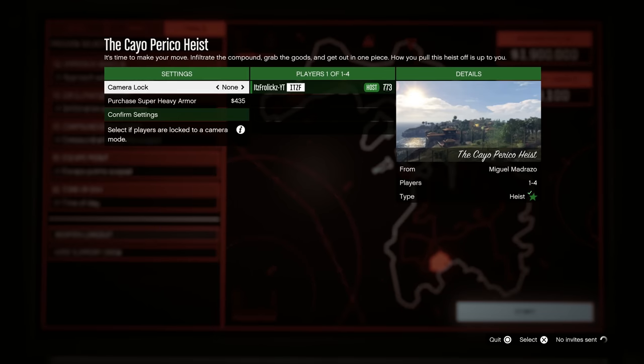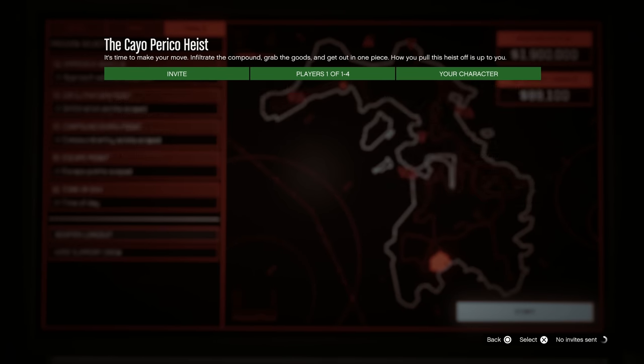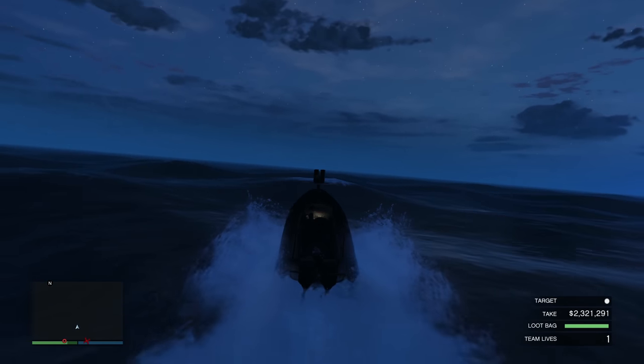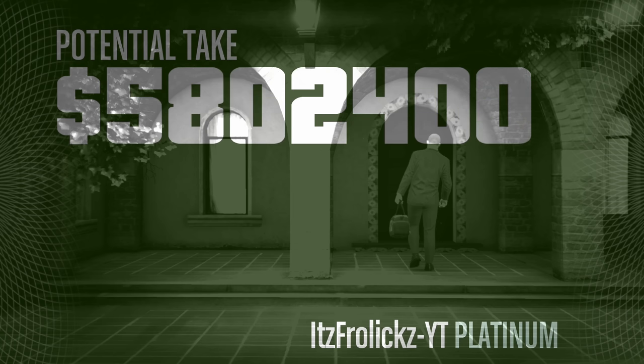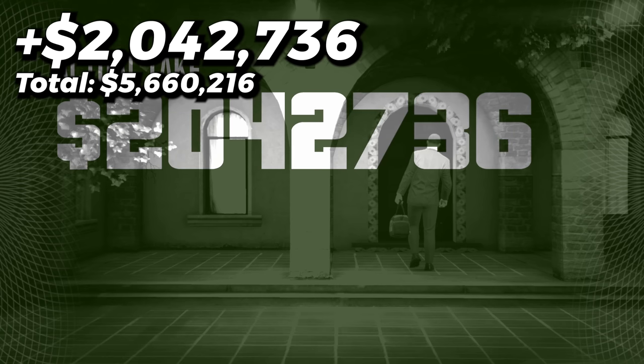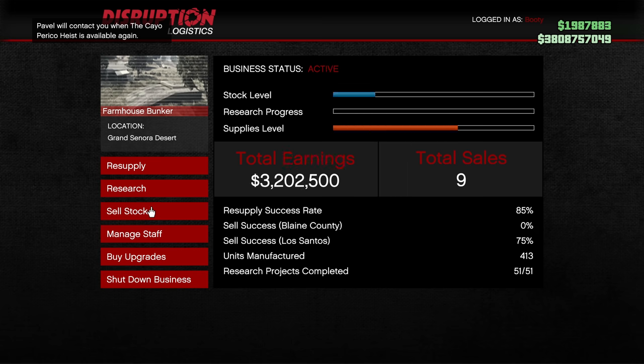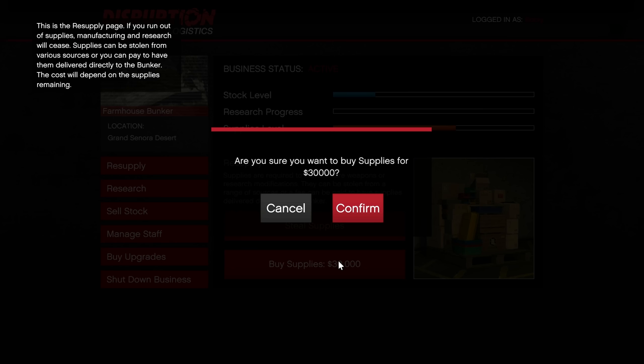I decided not to sell off any more stock and let it build up first. So I decided to do the Cayo Perico heist before selling stock from any other businesses. I went on, started it up, collected everything I needed to, zoomed off that island, and got a beautiful profit of about $2,042,000. Once I finished the heist, I did the same thing I always do — changed my spawn location and glasses, loaded into a new lobby at my arcade, and then resupplied all of the businesses I'm about to sell off.